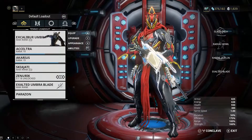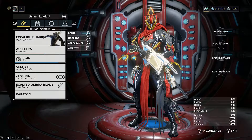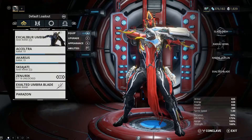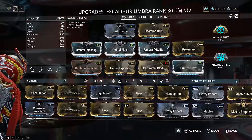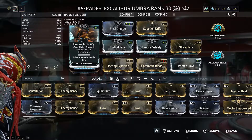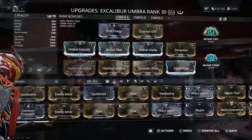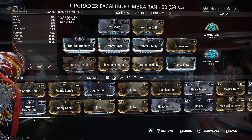Before we get into it, I might as well show you my Excalibur build right now — it's not done, it's close but there are some tweaks I have to do. So we go to my Excalibur Umbra and as you can see: Intensify maxed, Steel Charge for the aura which gives increased melee. I've got Arcane Fury there which increases my melee speed on a hit — there's a chance to proc that — and Arcane Strike increases melee damage.